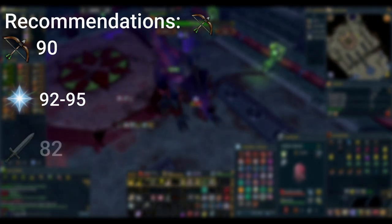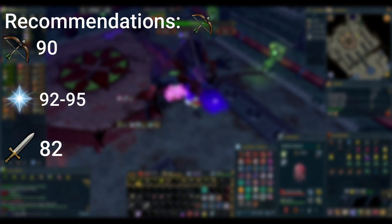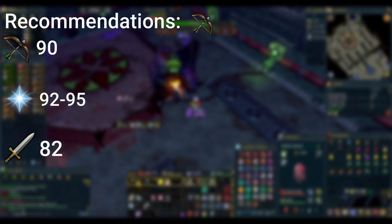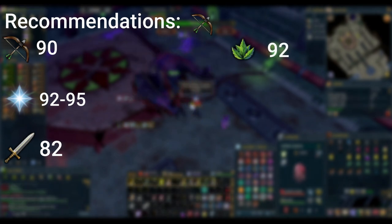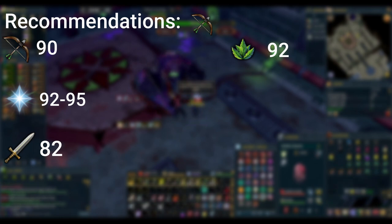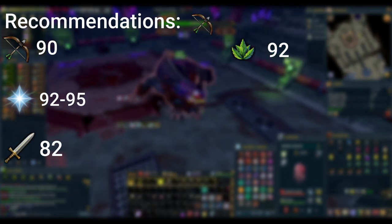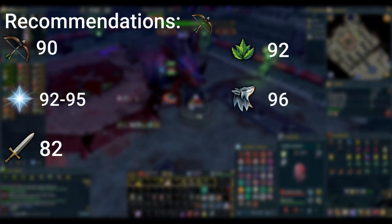We'll also need some levels in attack for this method — 82 in fact — to be able to wield the Laniakea's Spear, which we will also be using for one of the mechanics. For Herblore, overloads are pretty much a must here, so a minimum of 92 with boosts is fair. For summoning, the ideal would be 96 for a Ripper Demon, otherwise just bring your best beast of burden, or a Nihil for more accuracy.